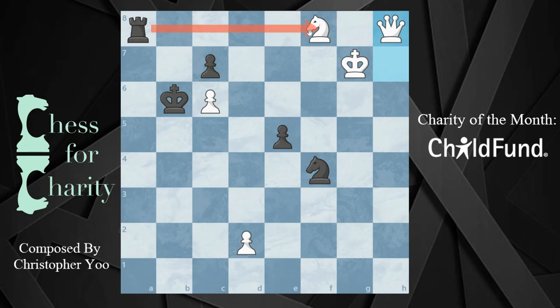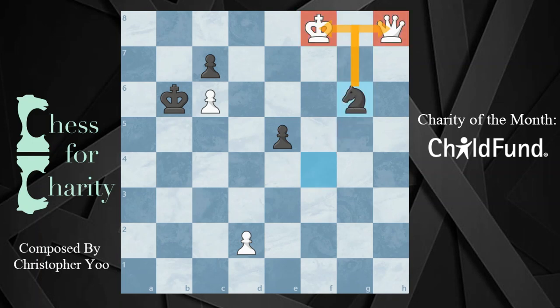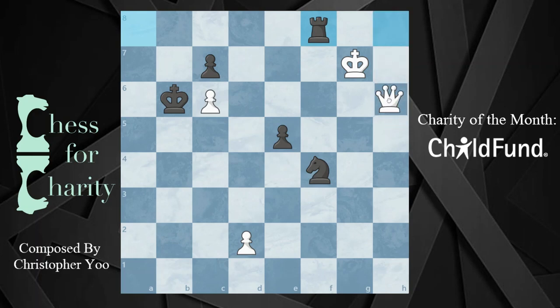In this position, rook takes f8. Bang. And what happens? If you take with the queen, you get hit with a fork. If you take with the king, you get hit with a fork. If you want to move the queen somewhere else - the computer suggests queen h6 - then rook d8. And this is apparently going to be a draw, because remember, these pawns are going down the board. There's no issue for black to hold. So, the point is that after king b6, they can't promote the pawn. They play king to f7.